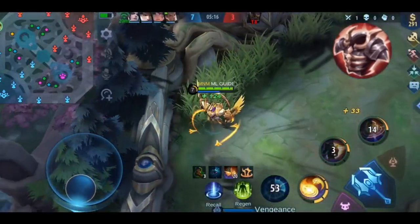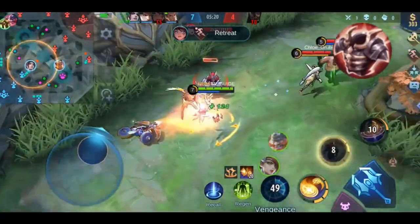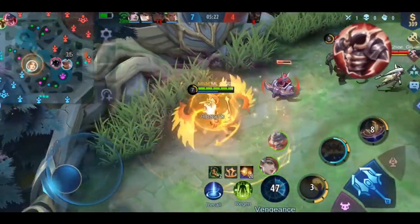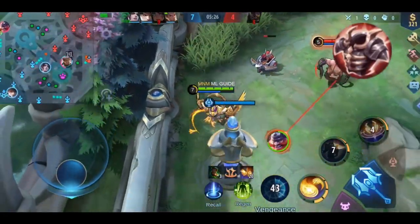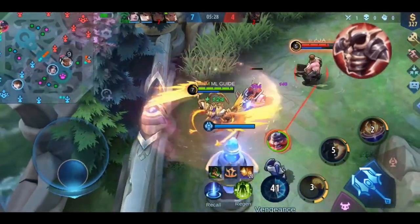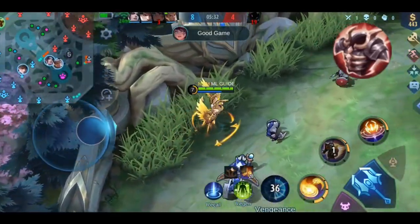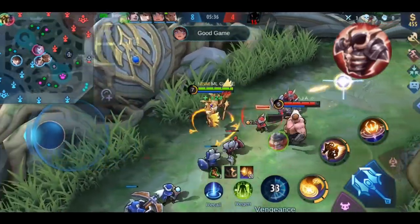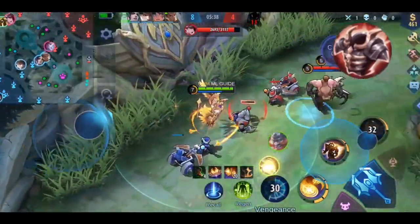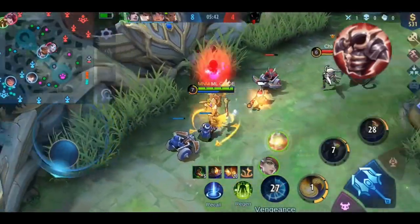This item suits heroes who can quickly reach 5 stacks and need defense alongside movement speed. Examples include Chou, Yi Sun-Shin, Hilda, Karina, Jawhead, Granger, or Benedetta. It's not typically built on tanks, but certain tanks placed on the side lane — like Atukacha, Uranus, or Basha — could consider building it.